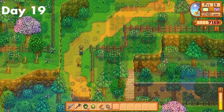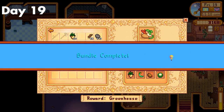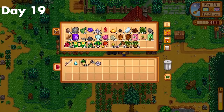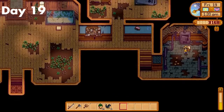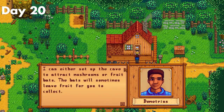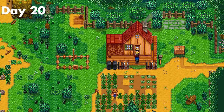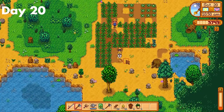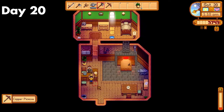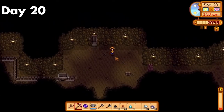Day 19. I watered my crops and then headed over to Robin to get her to build me a coop. Then I finally finished the spring crops bundle and got some deluxe fertilizer I could use on the ancient fruit or greenhouse later. After that, I went home, grabbed the stuff I needed for the boiler room, and almost completed 3 bundles. Then I fished till I passed out. Day 20. I had finally earned 25,000 gold, so I got to choose between fruit bats and mushrooms. And as a sane person, I chose bats. I planted my wild seeds to level up foraging, then collected my updated copper pickaxe and farmed for the next 8 hours getting a ton of iron and a bit of copper.